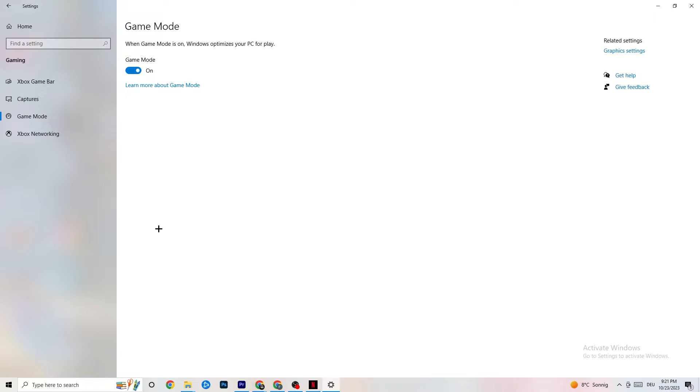Afterwards hit Game Mode. This one is a little tricky — I can't tell you whether to turn it on or off; you need to check it for yourself. Turn it on, try your game, see if it's working better, or turn it off. You just need to check it for yourself. Once you're finished, go back to the main Settings.